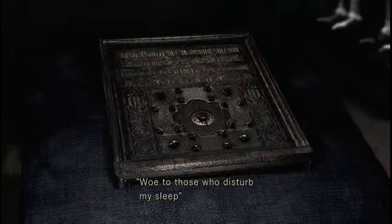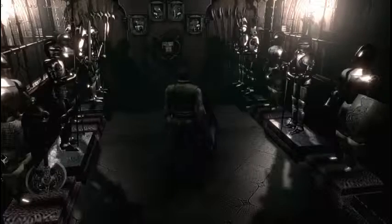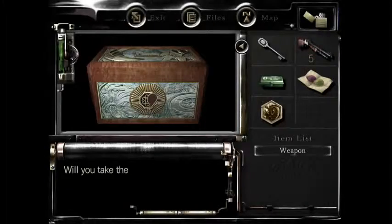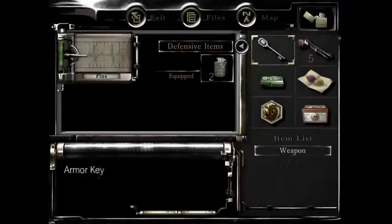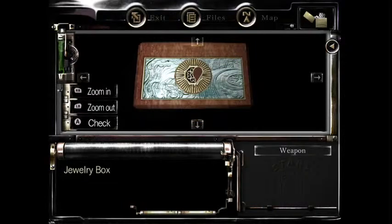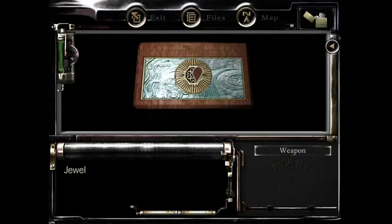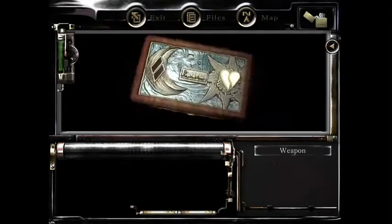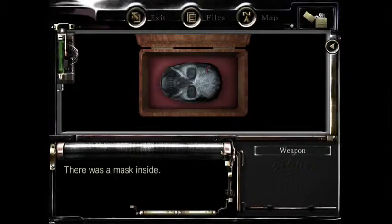All right then. A mysterious box appears. What shall you do now? Whoa, nice curve. All right then. After you acquire your very first mask, what you want to do now is head back out to the nice little hallway.